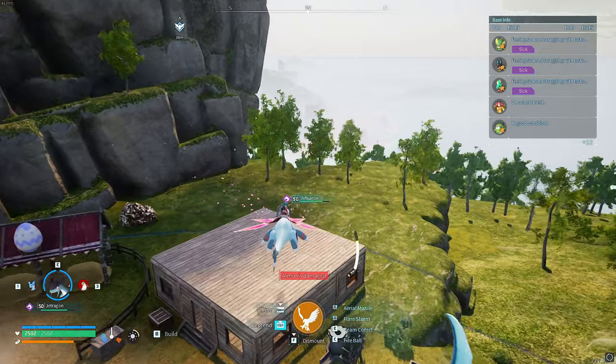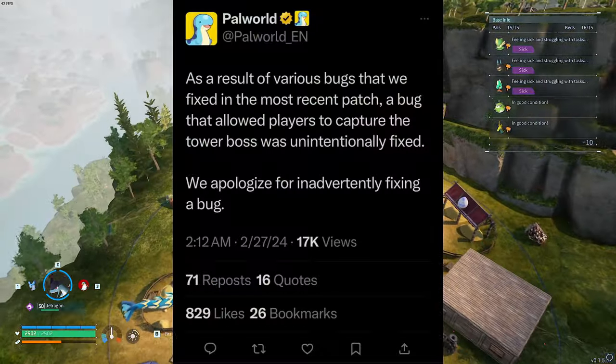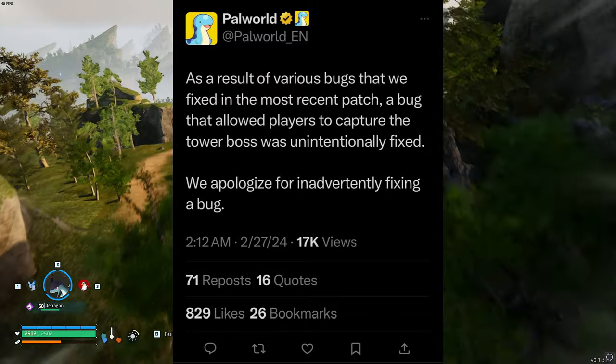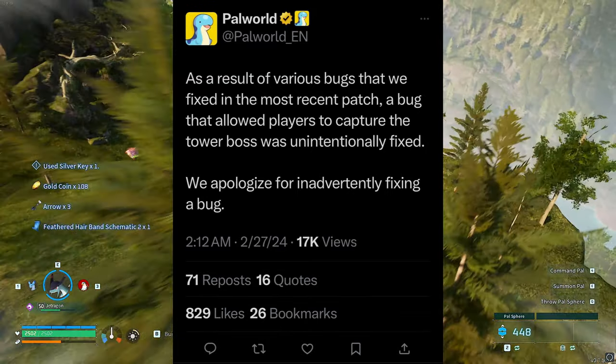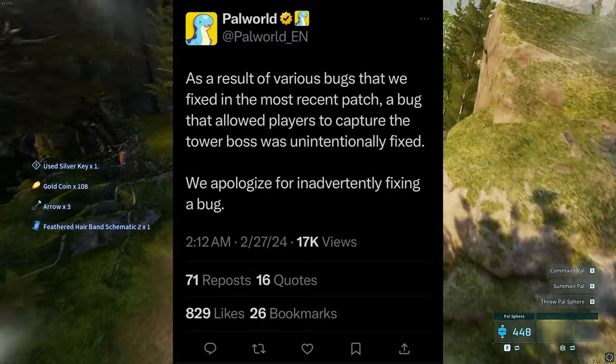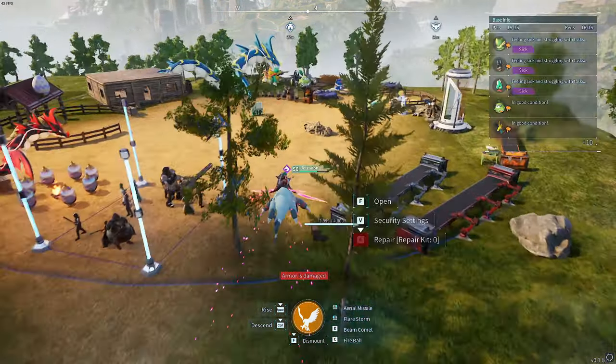If you can leave a like and subscribe to the channel, that would be much appreciated. So as per the screenshot on screen right now, Tower Boss Capture Glitch has been patched. Apparently, according to them, they didn't even mean to patch it, so that's very frustrating. Obviously, they're not going to redo that because it shouldn't be in the game.